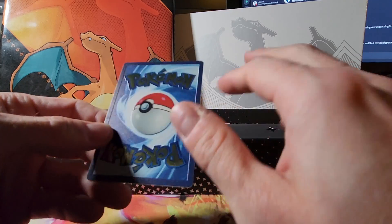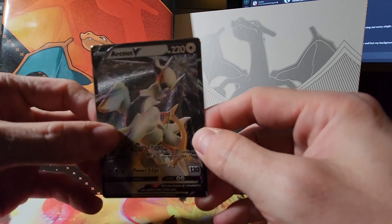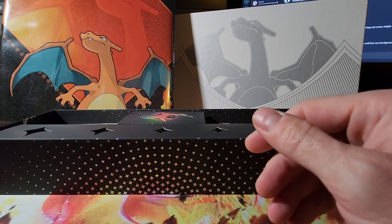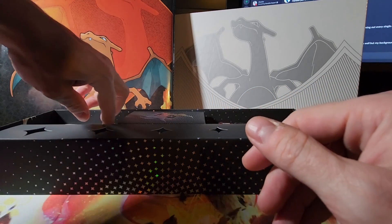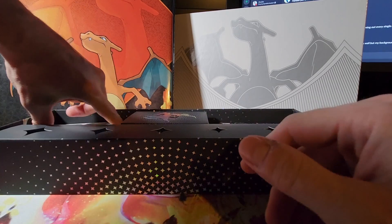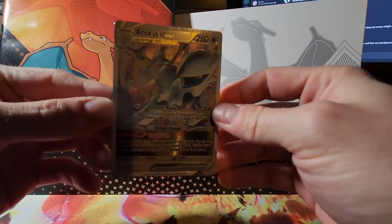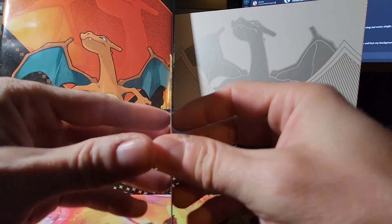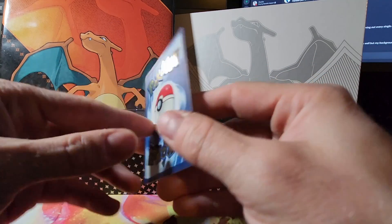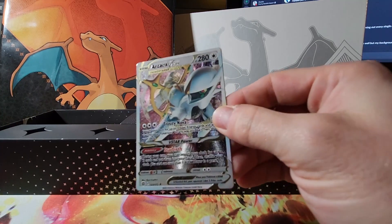It definitely has raised layers — pretty nice. And look at that — the Arceus V-Star metal card. Beautiful, beautiful card. I don't know what it is about the feel of a metal card, but it's so much nicer. I almost wish they were all like that, wouldn't that be sweet?